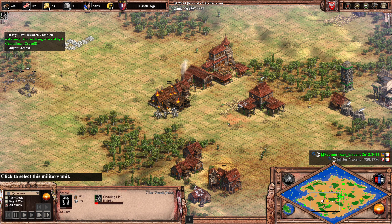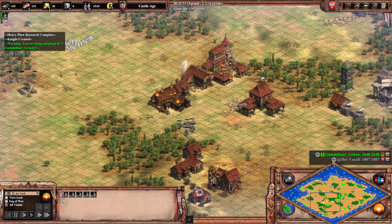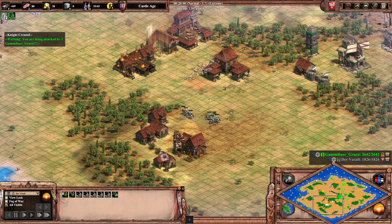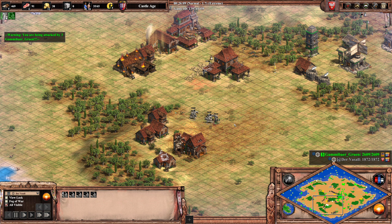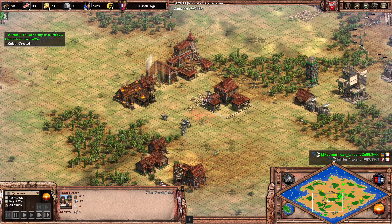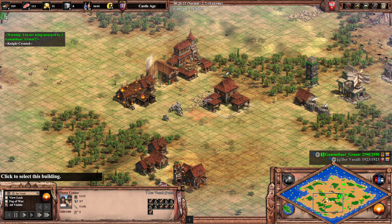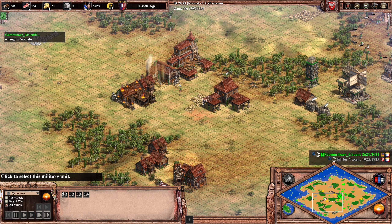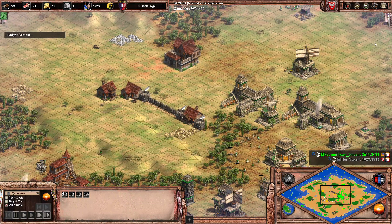You might be surprised by the number of knights coming out. The knights have Bloodlines but no armor upgrade, so they're quite scary. The archers will just be cleaned up. So is the Man-at-Arms that is on stand ground — as is customary for Gummibär games, putting the militia line on stand ground. They're losing another archer for free due to this very sneaky gap between the buildings.